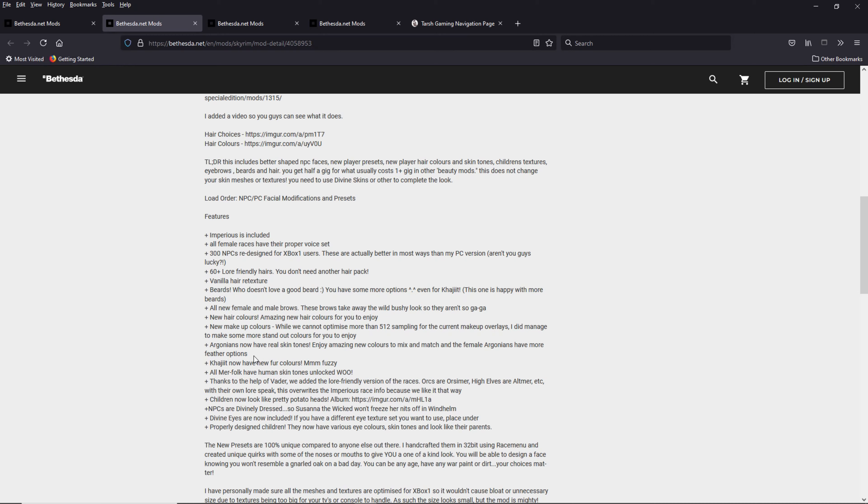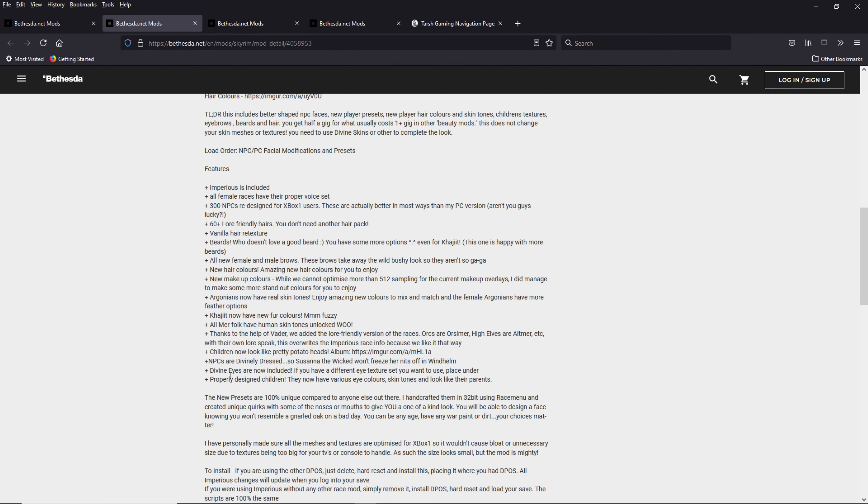She makes it so you can have human skin tones for any of the other races — you can make an orc with human skin tone or an elf with human skin tone. The children are overhauled, the clothing is overhauled, and there are a lot of other little tweaks too, like giving merchants more cash so that you don't have to fast travel around the map just to sell your extra stuff.